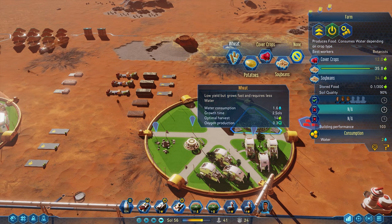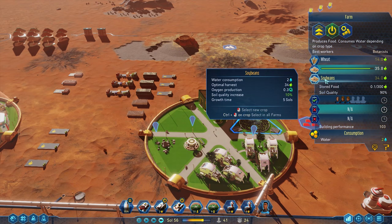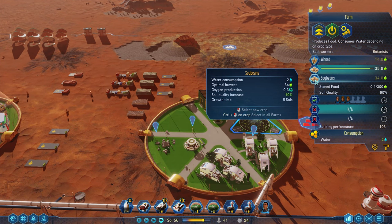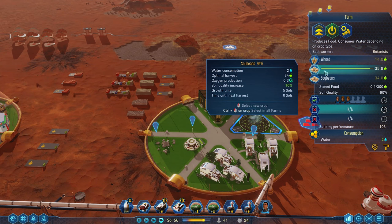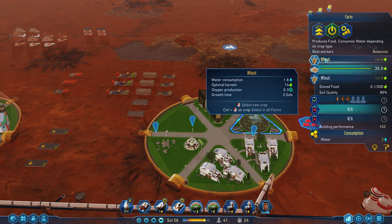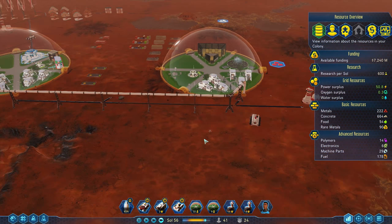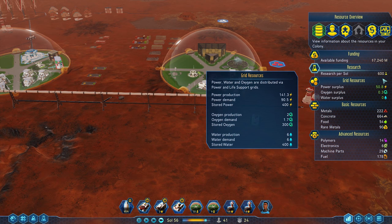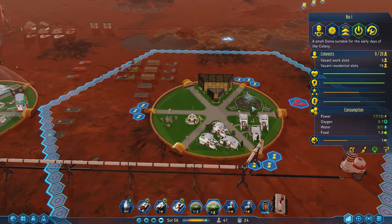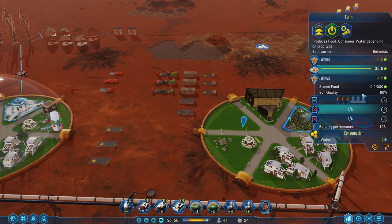We could do wheat. Yeah, soybeans. Actually, that's going to take us to 100 right there. So we could actually do wheat — wheat, wheat, soybeans, wheat. We could just keep doing that cycle. I wonder if it'll go over 100 — I don't remember if it does that or not. Like, can it be super soil? Eh, we'll find out. Maybe it can.